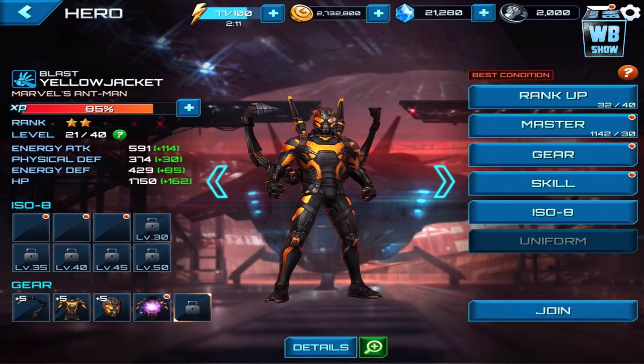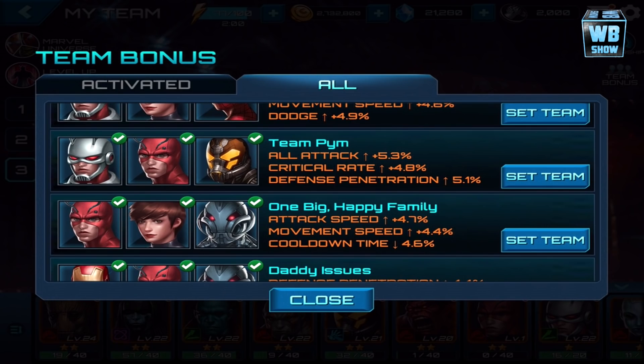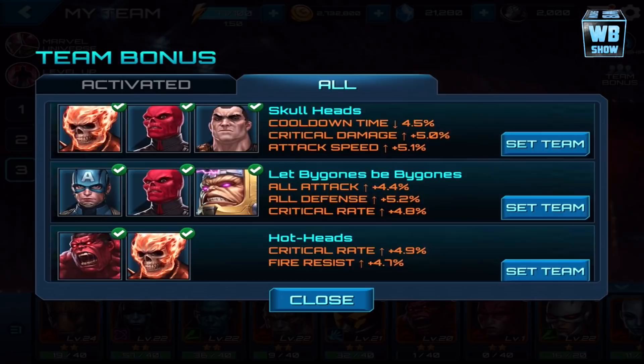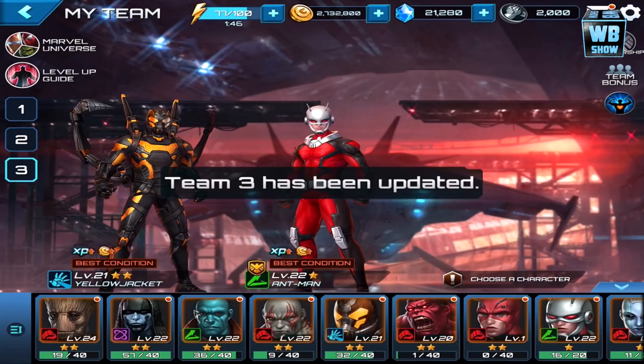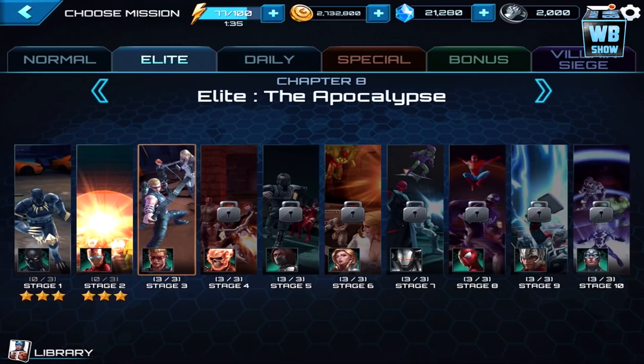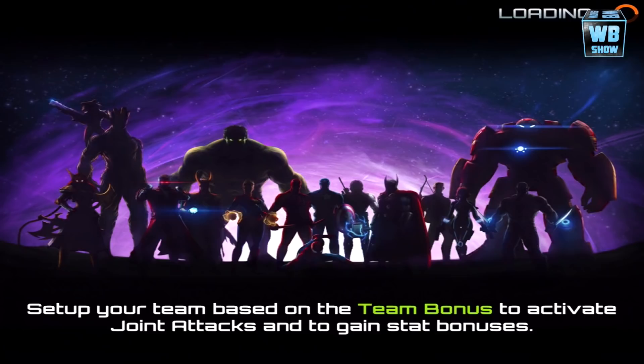We're gonna get out of there and put Yellow Jacket in. Let's find a team bonus — Yellow Jacket, where are you? I guess he was in front. I don't see him going down the list — train wreck. We could put Red Hulk, but actually that's a bad idea. What if we die? Nothing is gonna save us. Let's go for Ultron's biometrics — hopefully we can do this.